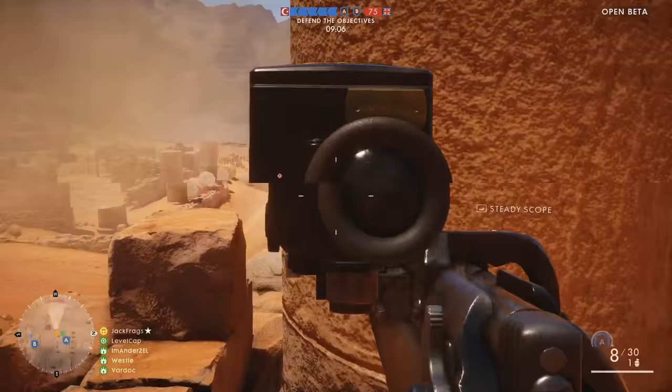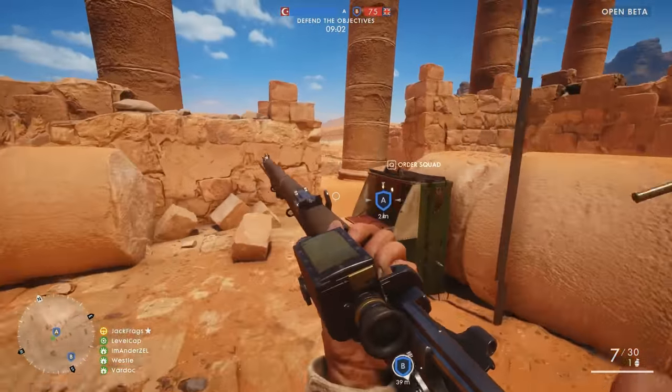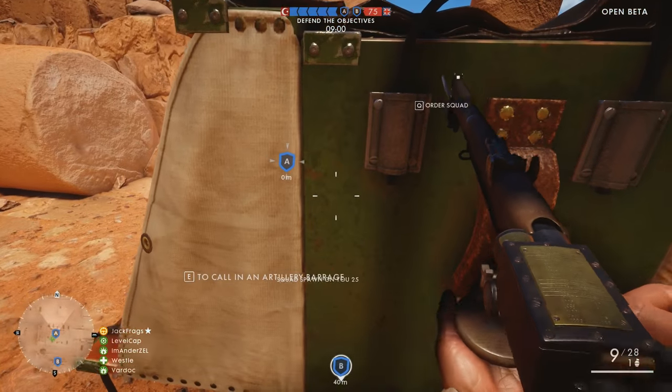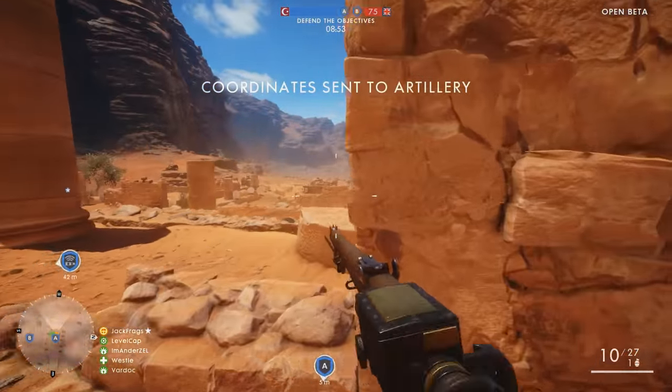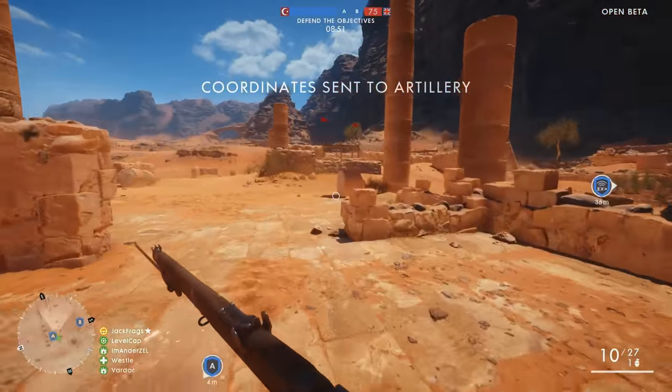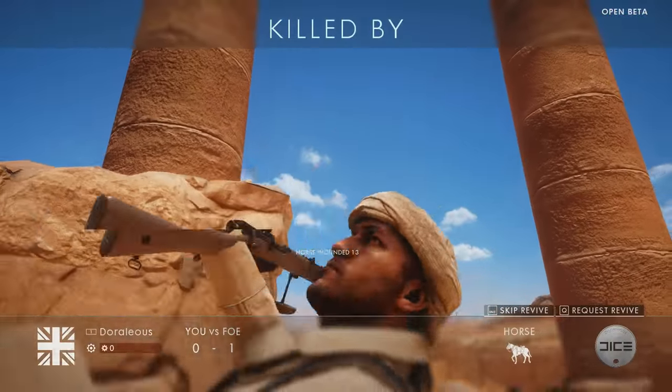And finally, when playing Rush, there's a big new tool at your disposal: artillery. When you're defending, you can run up to an objective and hold use on it to send out artillery. It's worth using because if nothing else is keeping the attacking team back or on their toes, you can do it on both objectives and it will detect enemy positions and send out a massive barrage of fire. Could save your ass if you're in a pinch.